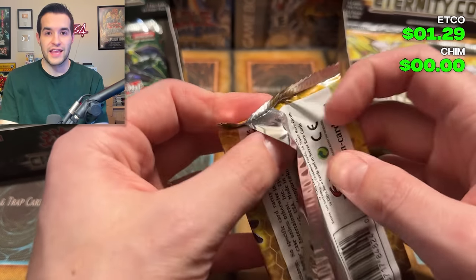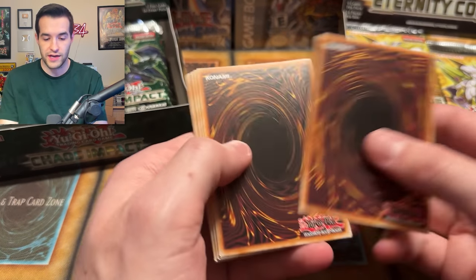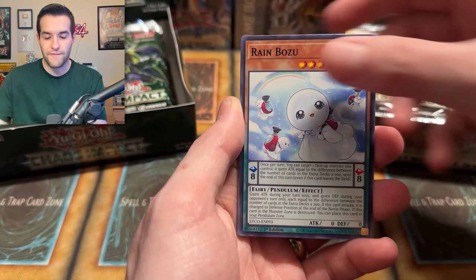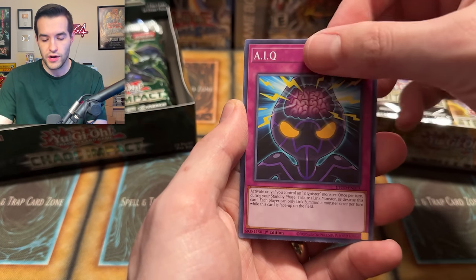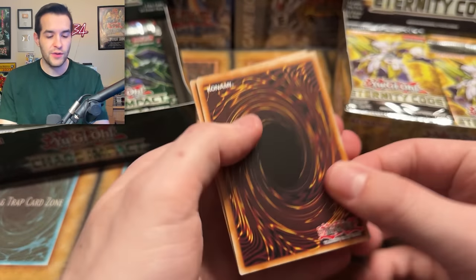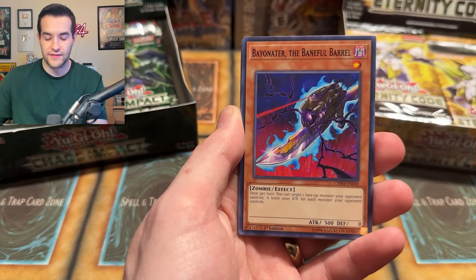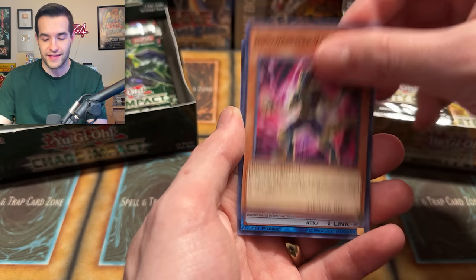As you guys know, we're trying to pull every Starlight Rare ever made and there are a lot of Starlights on both these sets I've not pulled. I think I've pulled two from Chaos Impact — they were both in that one case, two different ones. For Eternity Code, I bought my Effect Veiler — I'm not sure which ones we actually pulled from opening. We have the Arrival Cybers — very nice.